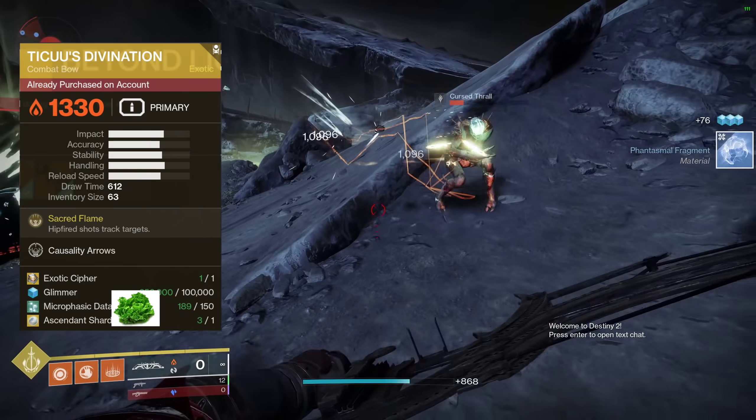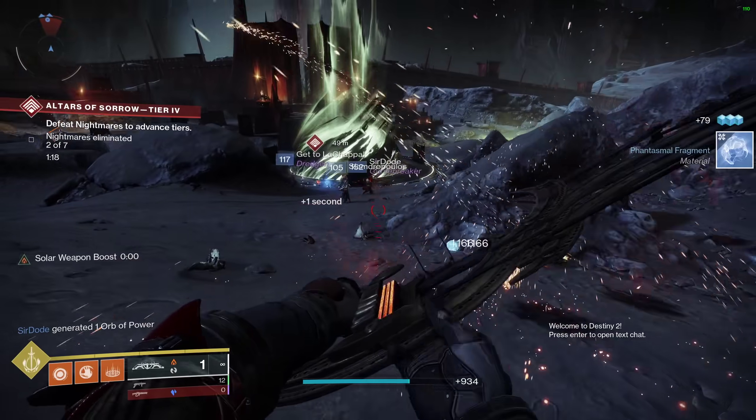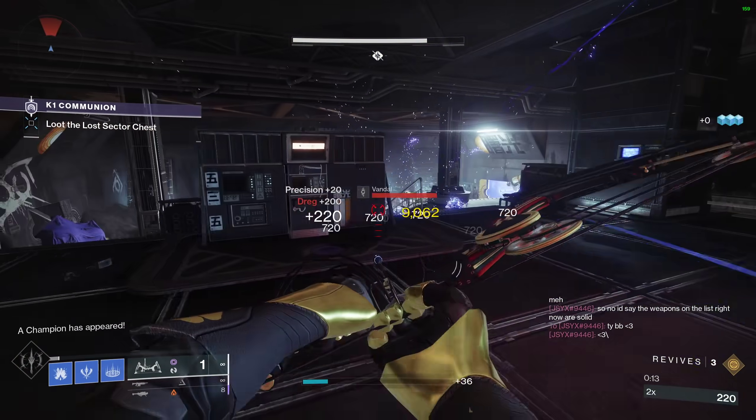From the Monument to Lost Lights, TQ's Divination will cost you one Exotic Cipher, 100,000 Glimmer, 150 Microphasic Datalattice, and one Ascendant Shard. Overall pretty cheap for the utility this bow provides, but there are still more options — including another bow.